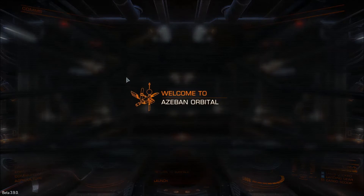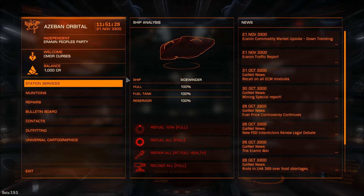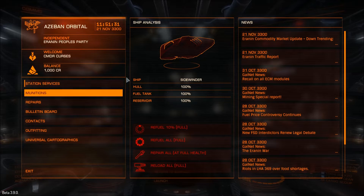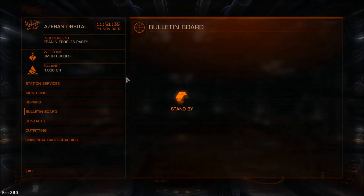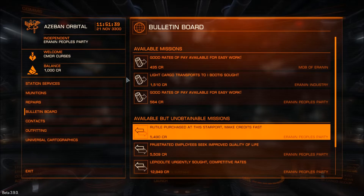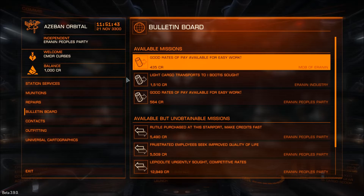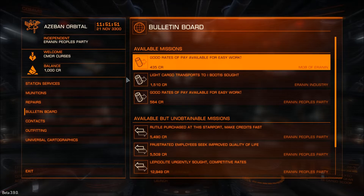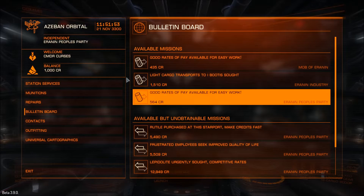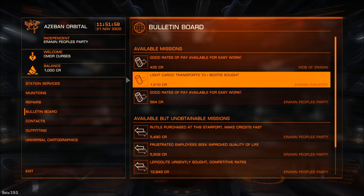What does the Starport services look like? Pretty similar. Let's look at the bulletin board. The mission icons are a bit different. Since Beta 3 you've been able to see available and unavailable missions, basically based on the amount of cargo space you have. But they've also added missions based on reputation which only show up once you're a certain reputation with the factions.